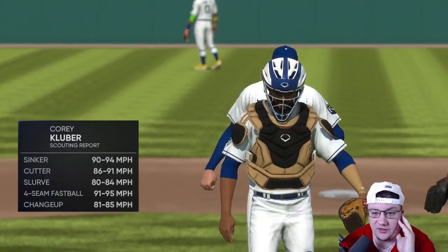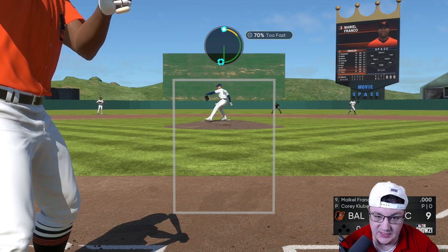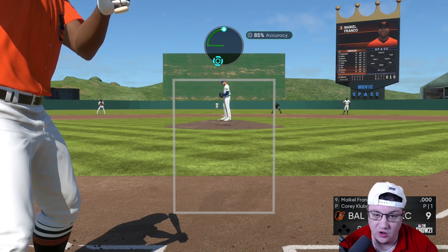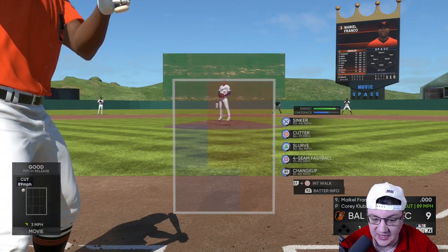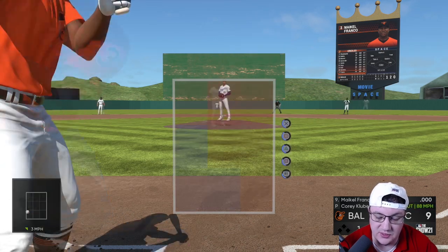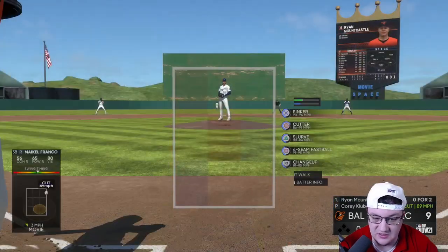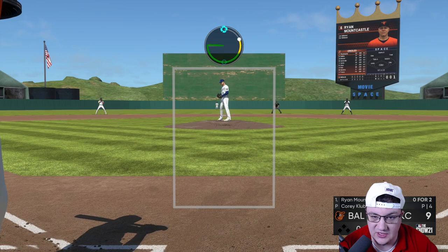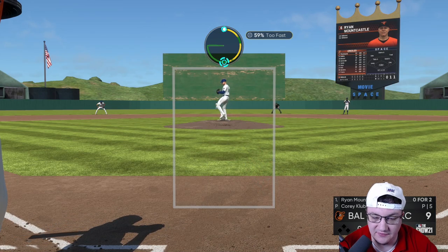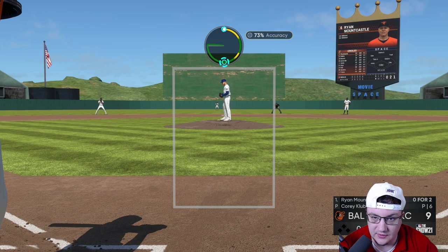Now we're going to talk about Cory Kluber — he's got the sinker, the cutter, the slurve, the four-seam, and the change up; super effective. Again, sinkers up and in — we love sinkers up and into righties, hardest pitches to hit in the game. He can throw his cutter and his slurve anywhere; he has 99 control on both. The go-to pitch with Kluber is this cutter — throw it up and in, dot it low and in, throw it literally wherever. Throw it up and away — it's just a dot machine. The slurve is an absolute dot too.